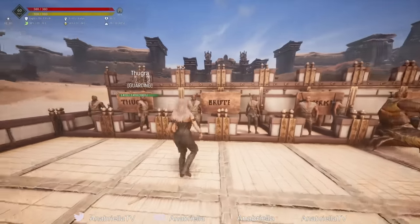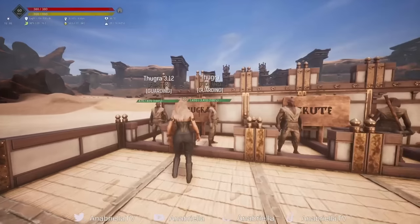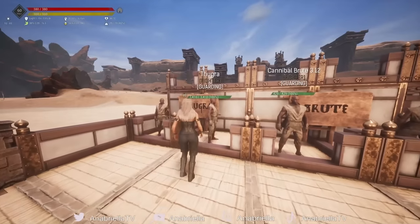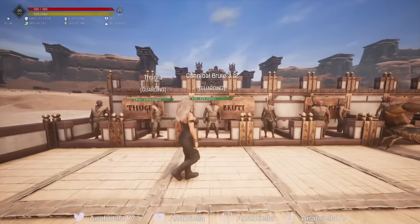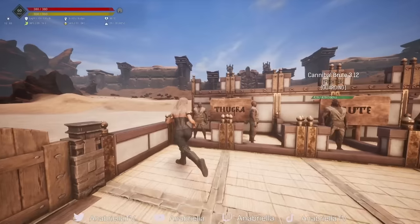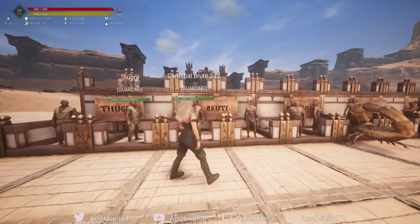To sum up the fighters: Thugra and the Cannibal Brute have the best damage and surprisingly decent health. They're easy to get — Thugra has a 100% spawn rate, and the Cannibal Brute is also 100% spawned at the Summoning Place. Particularly in PvP, I would suggest you grab a bunch of these and level them up.